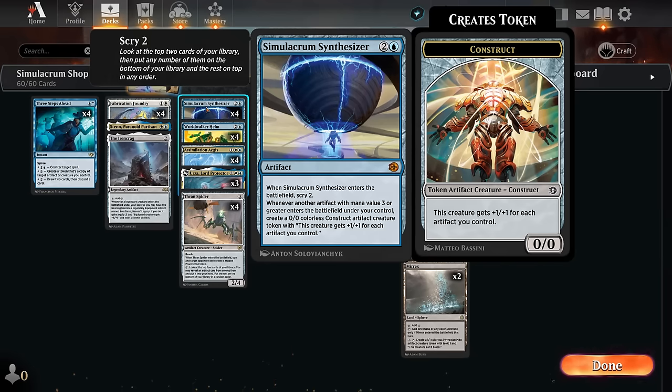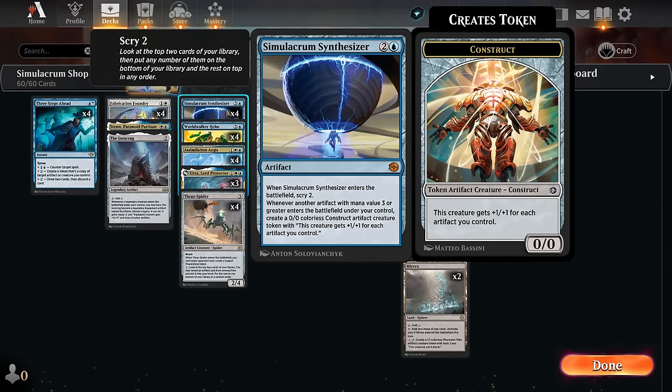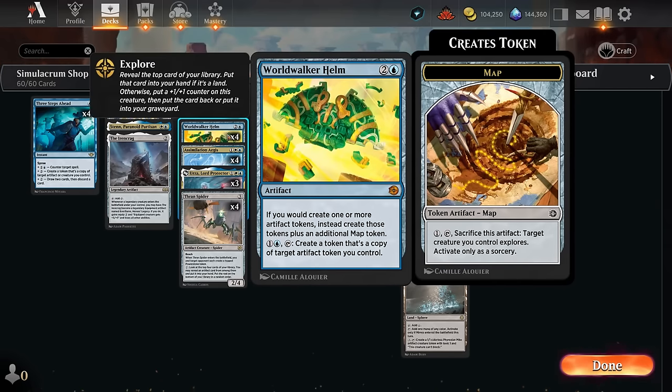The Synthesizer combos quite well with World Walker Helm, another new artifact. For one and a blue we can tap it to create a token that's a copy of target artifact token we control. So it can start copying the constructs after triggering the Synthesizer and making the first one. And then whenever we create an artifact token with the Helm in play, instead we get to create that many tokens plus an additional map token, which even if we never sacrifice it to explore, will still increase the overall artifact count to help grow all the constructs. So that can get out of hand pretty quickly.